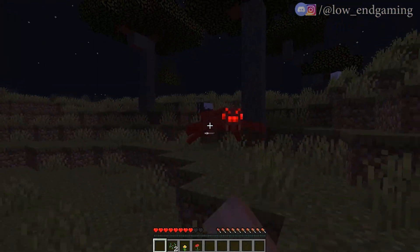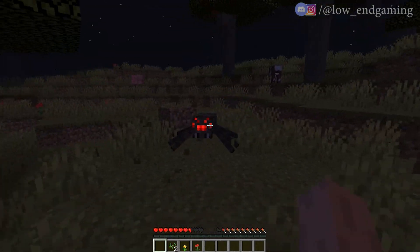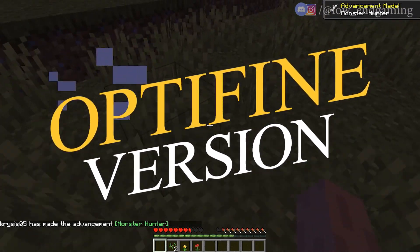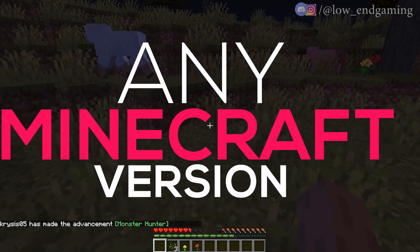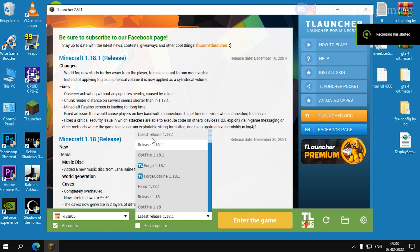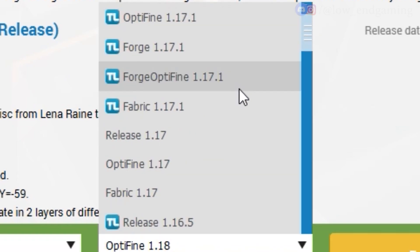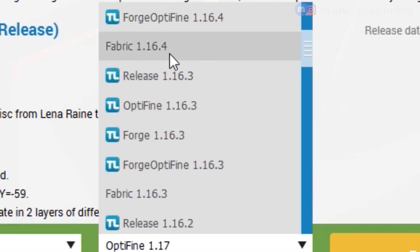In this step I will not use any external mod to improve performance, but use an already modded version of the game to get more performance. We will use the OptiFine version of the game. This method will work for any version of the game, no matter which version you play. Open TL Launcher, then select the OptiFine version matching the version of Minecraft you are playing. For example, I am playing version 1.18, so I will select OptiFine 1.18. There is always an OptiFine version for every Minecraft version.